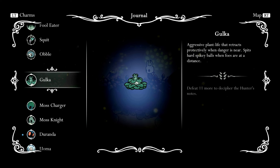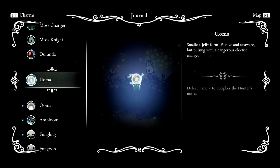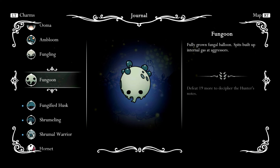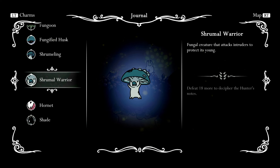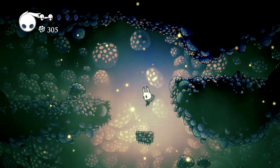Looking at the bestiary: Gulka, Moss Charger, Moss Knight — we saw those. Duranda: simple flying creature protected by a spiky shell. Uoma: smallest jelly form, passive and unaware but pulsing with dangerous electric charge. Ambloom. Fungling. Fungoon. Fungified Husk. A Shroomling — that's adorable and funny! Shroomle Warrior. There's Hornet again — apparently we can defeat her multiple times. Nice to know what those were.